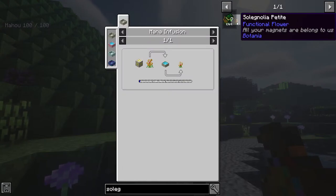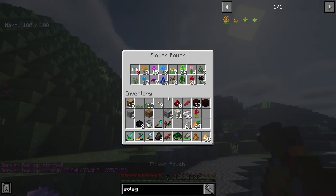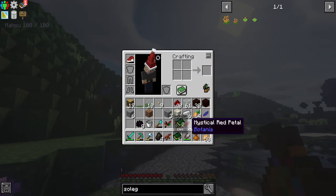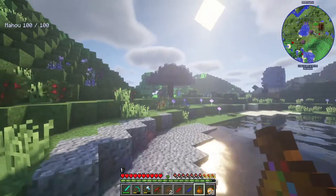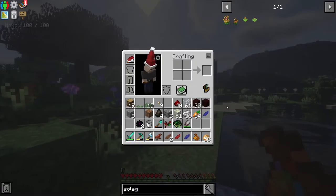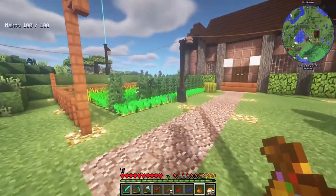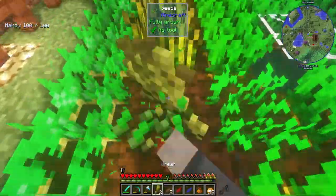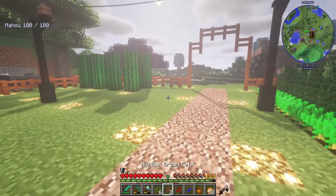Okay, I got one. Who thought grass would be the hang-up here? So I need one of these at least. The recipe - oh, it's a petal apothecary recipe with a catalyst. That's really interesting. I need two browns, a red, a blue, and the redstone root I already made. Two browns... one red which I already have, and one blue. I'll also need a seed. Let me grab some seeds - there we go. Let's go make this solignolia.